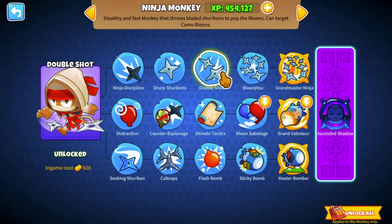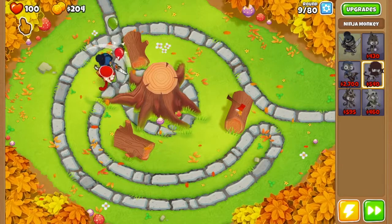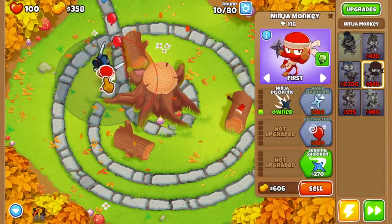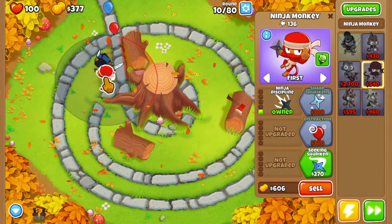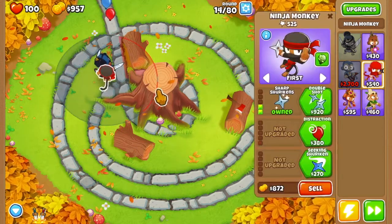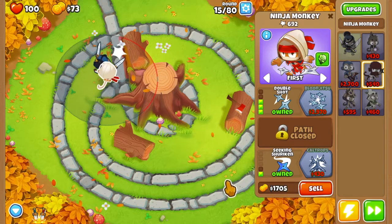And then double sharp — we're just going to keep on saving up until we can get that. So I'll show you every time I level this up. Speaking of leveling up, there's sharp shurikens. Now we can get double sharp. Now we've got seeking shuriken.